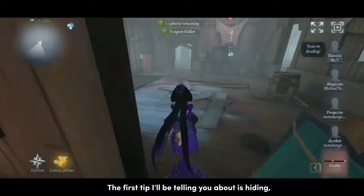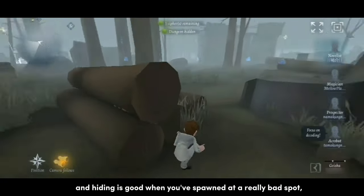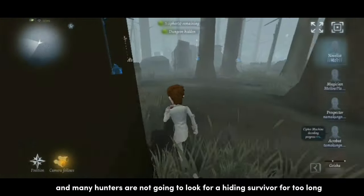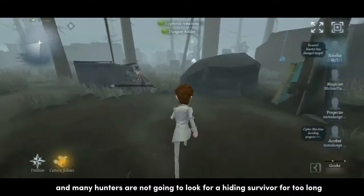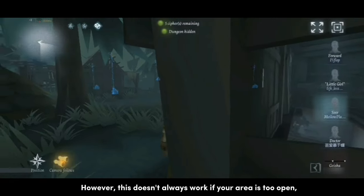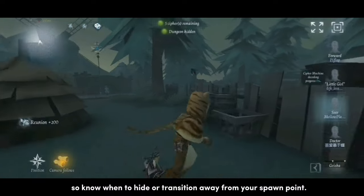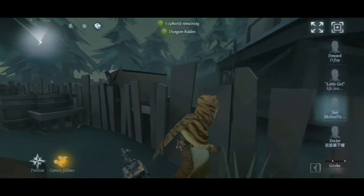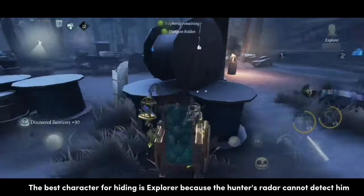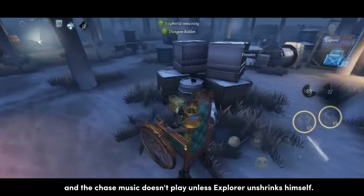The first tip I'll be telling you about is hiding. Hiding is good when you've spawned at a really bad spot, especially if you're playing a character that's weak at kiting. Many hunters are not going to look for a hiding survivor for too long so that they don't waste time. However, this doesn't always work if your area is too open, so know when to hide or transition away from your spawn point. The best character for hiding is Explorer, because the hunter's radar cannot detect him, and the chase music doesn't play unless Explorer unshrinks himself.